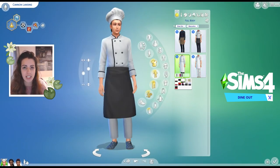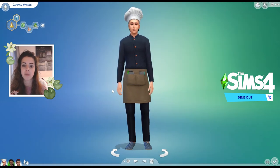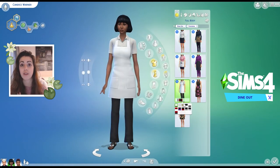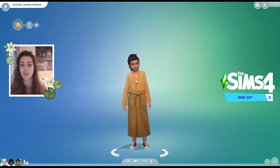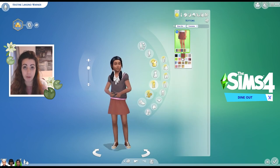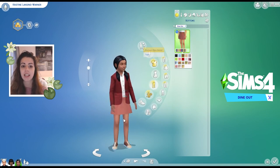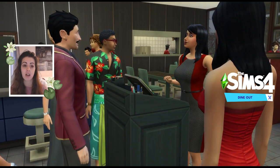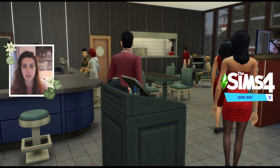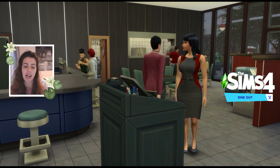Dine Out is a really decent concept that I rate very highly in theory. It has three key points: the ability to go out to dinner, the ability to own and run a restaurant, and new cooking opportunities — you can learn recipes just by attending restaurants enough. The Create-a-Sim is very smart casual, fitting for going out or working in a restaurant. I loved the concept, having enjoyed Sims 2 Open for Business and retail in Sims 3 — bringing that business ownership idea back.